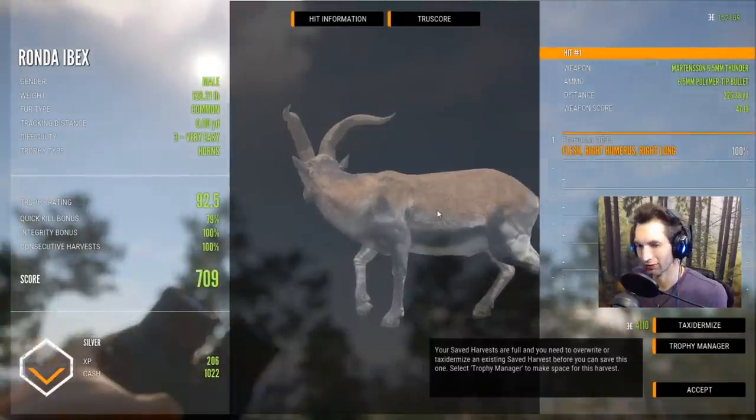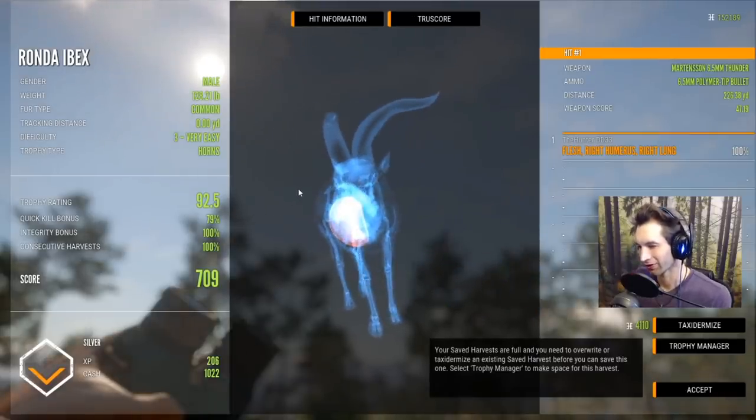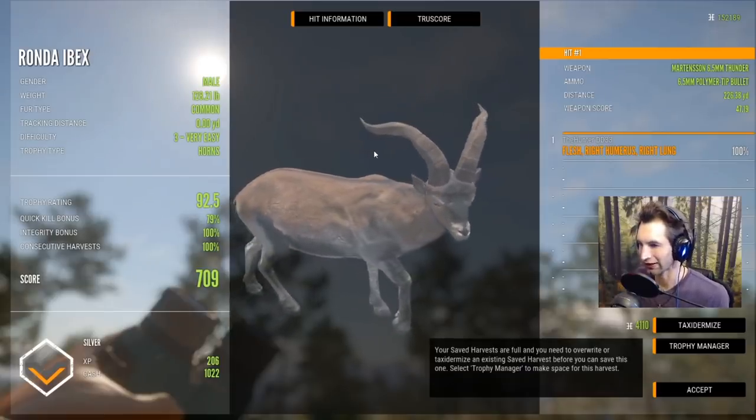I think we have about four or five down right here, plus we have two more, plus that giant over there. That's gonna be a 226-yard shot. He was quartering at us — it looks like we hit maybe two inches behind the heart, still got a single lung at 226, and that's gonna score 709.